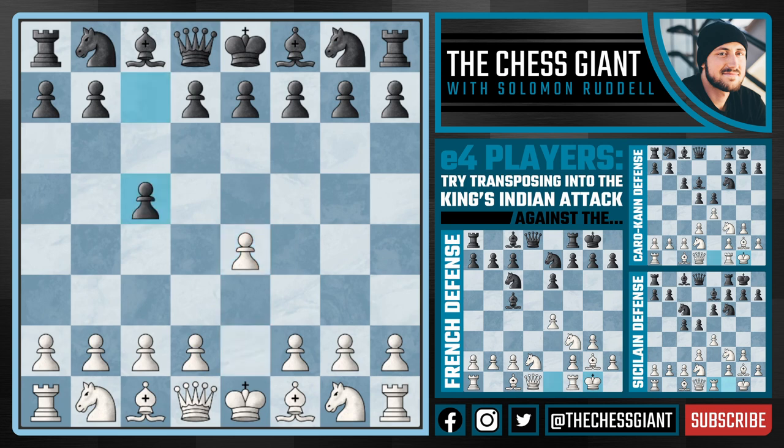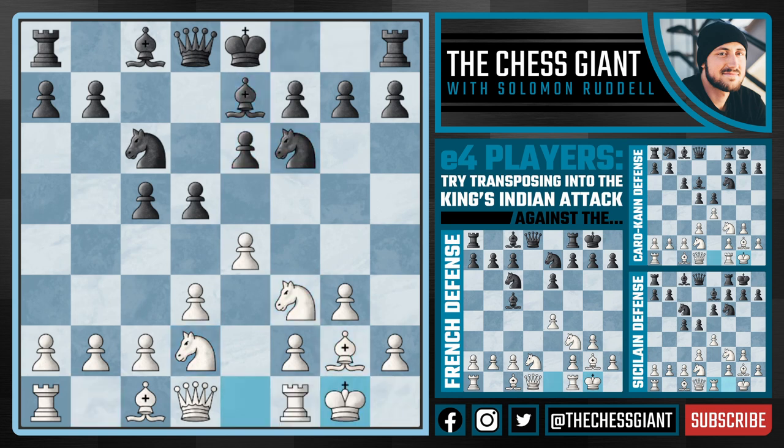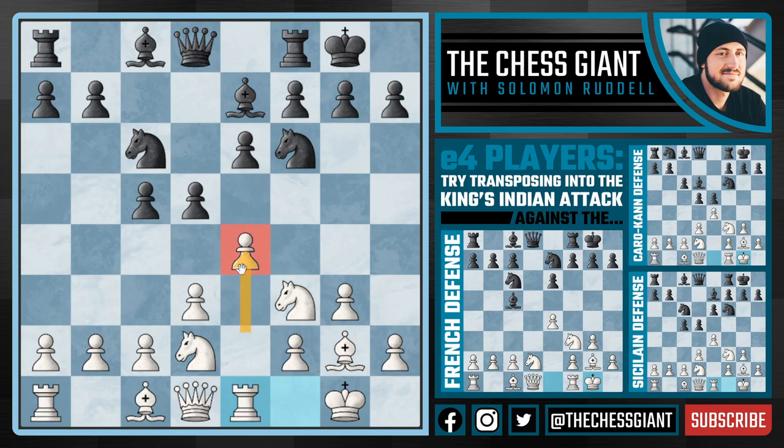But what about the Sicilian Defense? Does it work against the Sicilian? Yet again, let's play D3, and we even have that option of changing up the move order with a move like G3. If we see something like D5, we could take the central pawn, but I personally prefer playing Knight D2, and then just continuing with Knight F3, castle kingside, Rook E1. And again, you've got that King's Indian Attack setup starting off with the move E4.